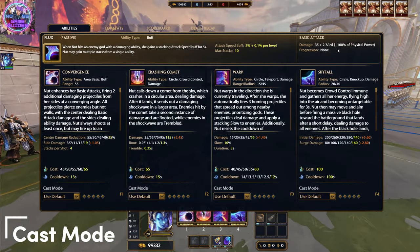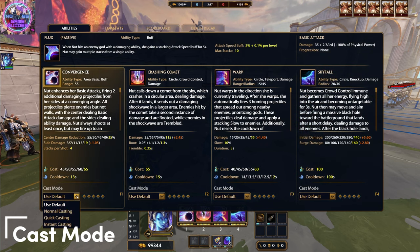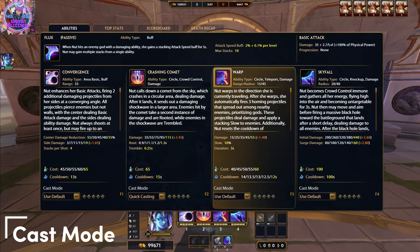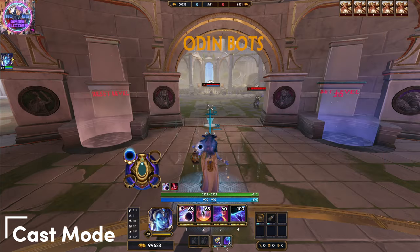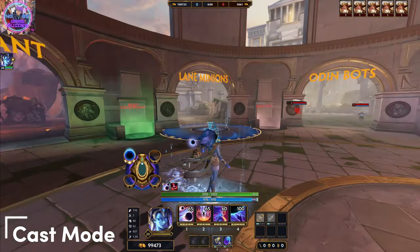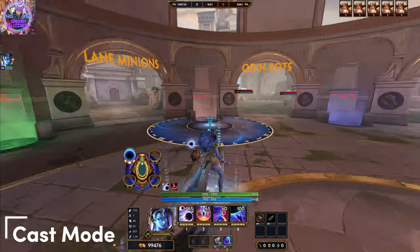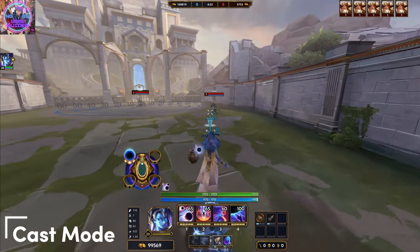We set the default on quick casting and we can manually change any spell we want to have on instant cast in game. To do so, press K or just go from the menu to abilities and set whichever ability you want into instant cast. This option will be saved for each god separately, so you just have to do it once. The difference between quick cast and instant cast is that quick cast gives you an indicator when you press the spell and casts it when you release the button, while instant cast casts the spell at once on your target location.